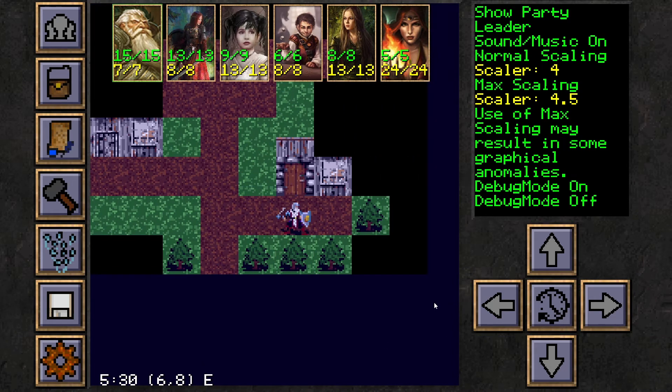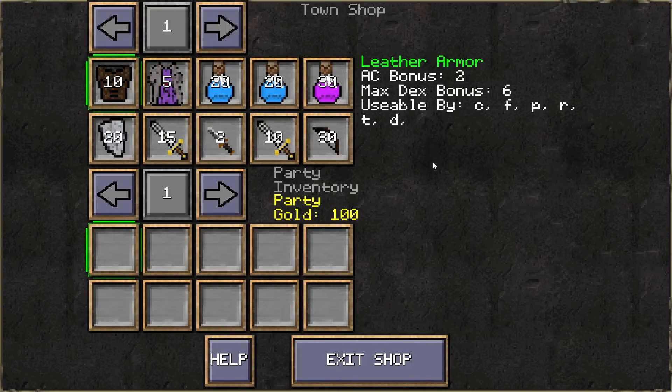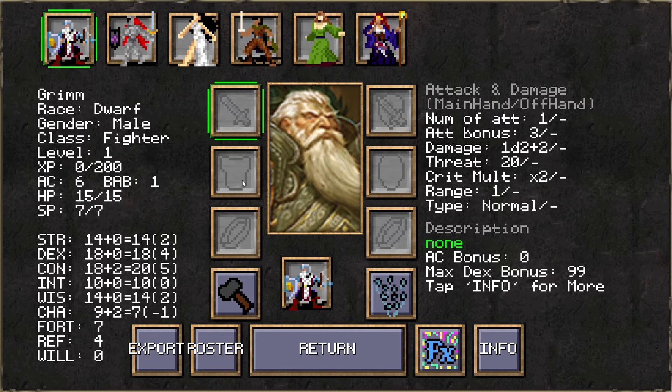When the party character sheet is opened, you can review your character's stats, including the base stats already covered, as well as their equipped items. Characters can equip a weapon, an offhand weapon or shield, armor, a helm, and up to two rings. You can also review the derived stats, their various attack bonuses and damage, their critical threat range and multiplier, their range and attack types, and various defenses. You can also review what effects the character is under, and you can change their displayed icon and portrait here at will.